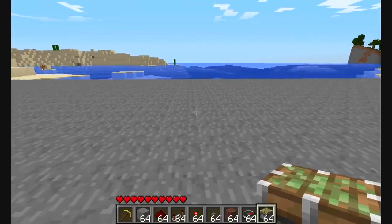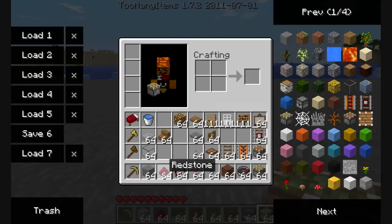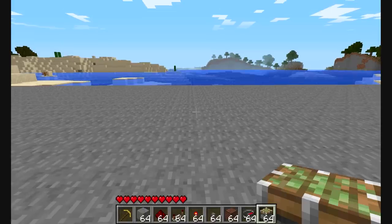In this tutorial you will need stone, some sort of pickaxe, redstone, repeaters, a redstone torch, a button, and both sticky and regular pistons.